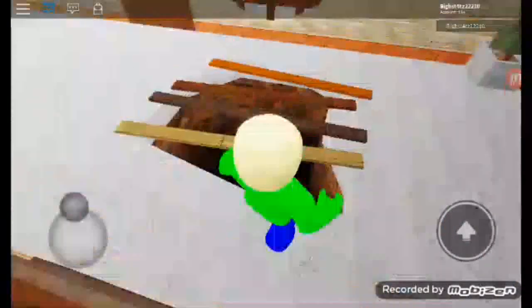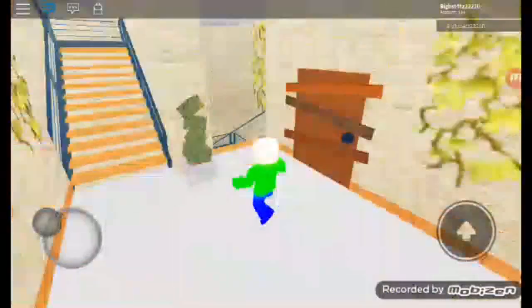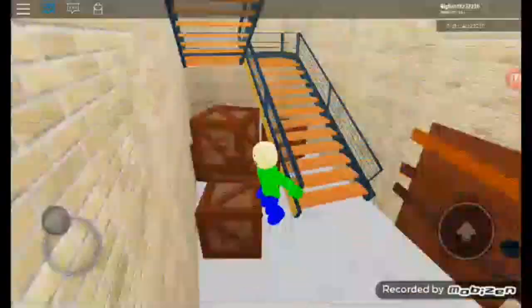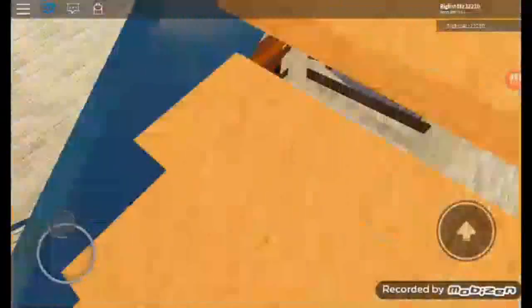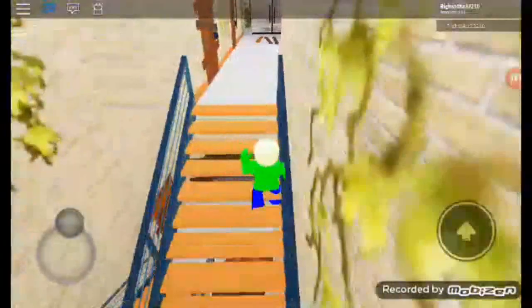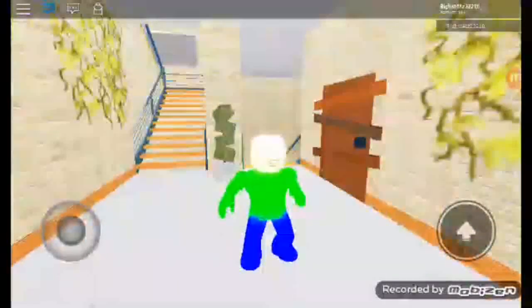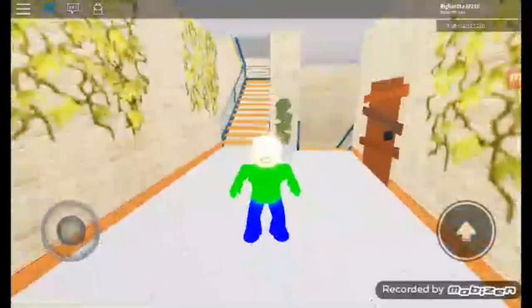This one might possibly be a secret vent — I'm not sure, you can't really go through it. There's at least a path to the first floor. I'm on the third floor and this is the basement area — you can really only hide behind these boxes here. When you come to this map, you just spawn here in the basement.